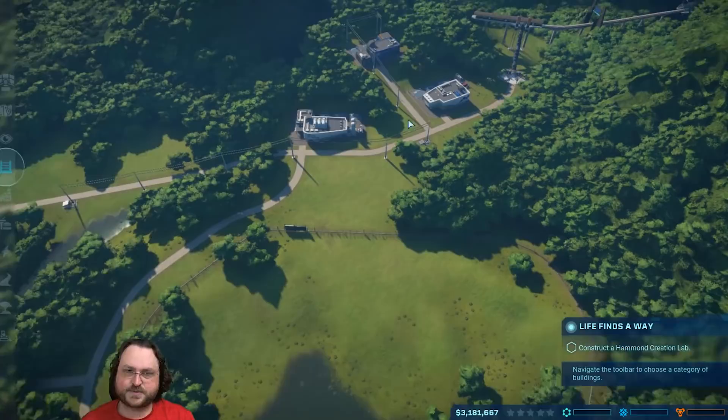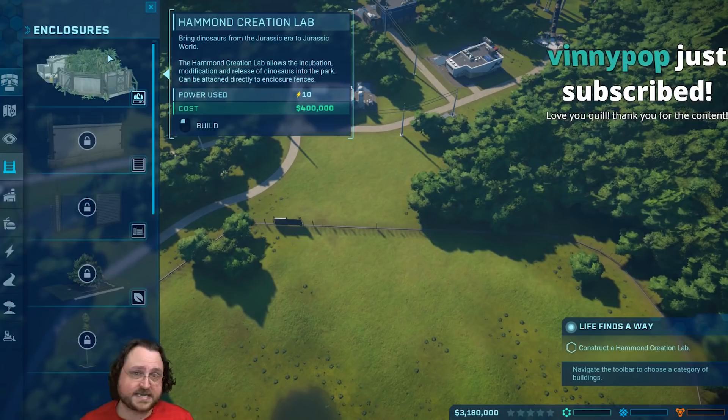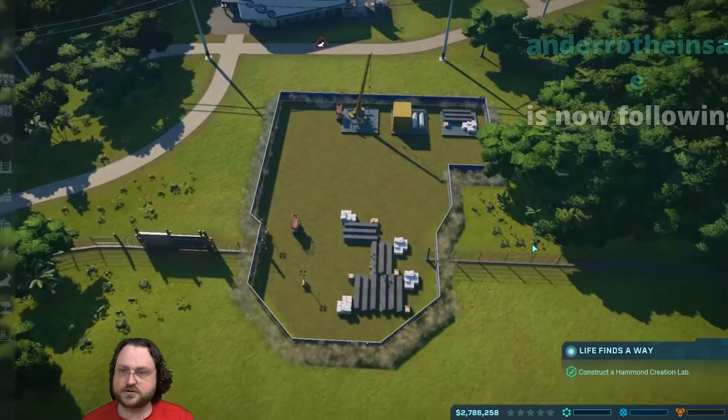We've got a setup here - a little science area over here. We can't really click right now because it's in tutorial mode. We've got an enclosure sort of preset up and right now we're being prompted to set up a Hammond Creation Lab. This is where the genetic tinkering goes on and this is how we hatch our dinosaurs. We're going to attach it right here to the side of the enclosure.